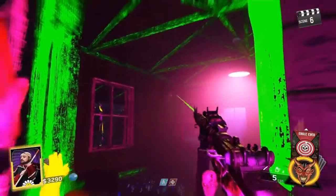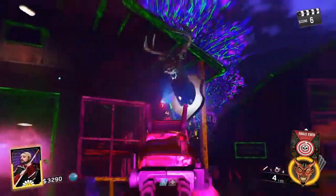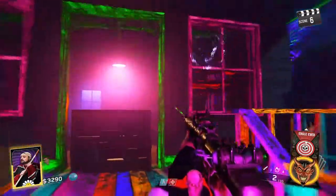You want to go to the second cabin and look through the window on the left-hand side. There's a deer head on the wall. Shoot that and it'll release the second symbol for you to pick up.